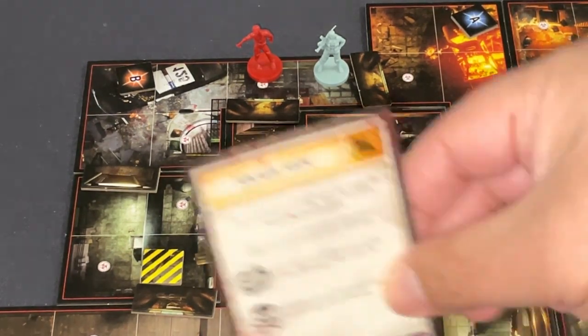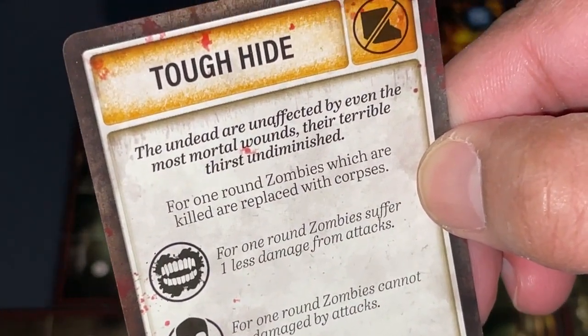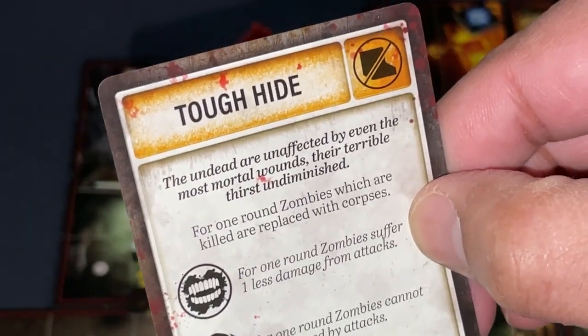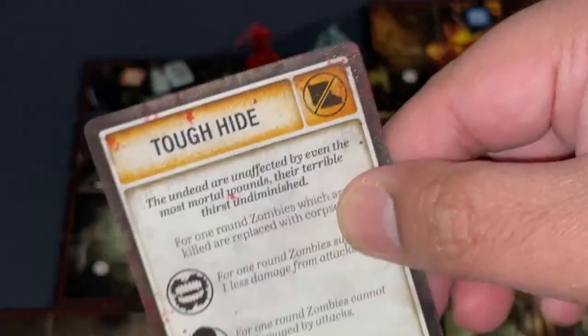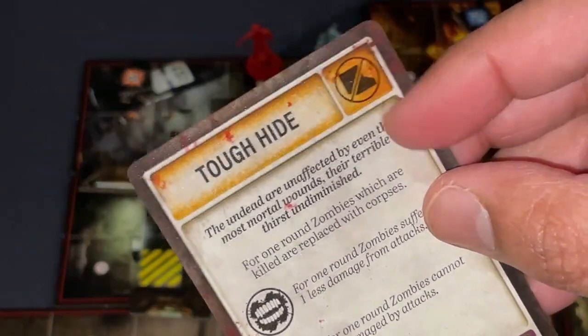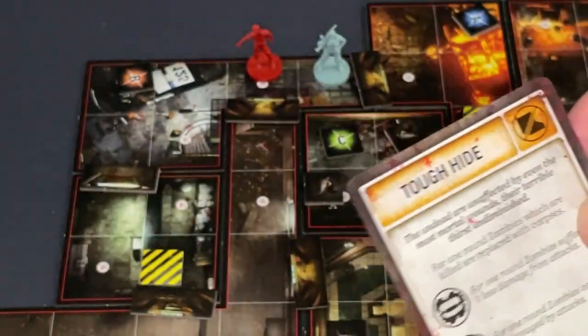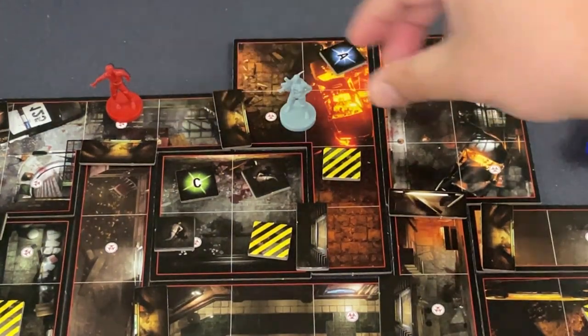Tension deck: 'Tough Hide.' For one round, zombies that are killed are replaced with corpses. I actually added this card at the beginning of the scenario — this reflects the tension deck getting tougher as scenarios go on, with additional effects as the fear level rises. It wouldn't be worth killing that thing anyway since it'd just become a corpse. I'm going to try to outrun it.